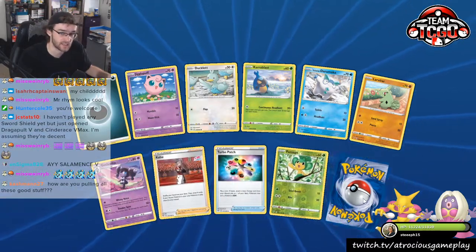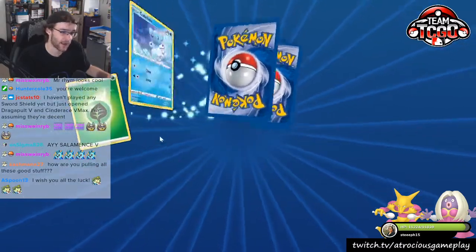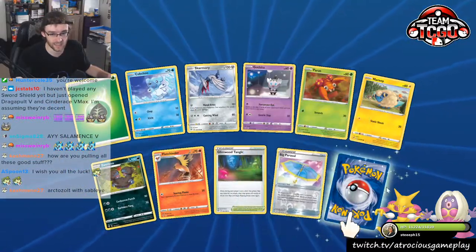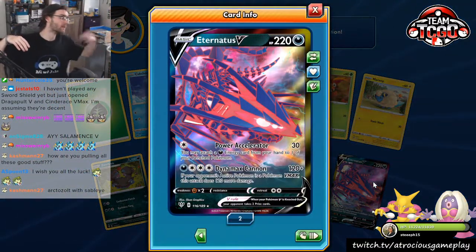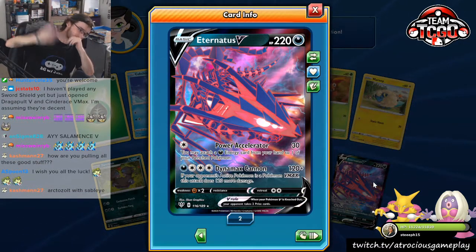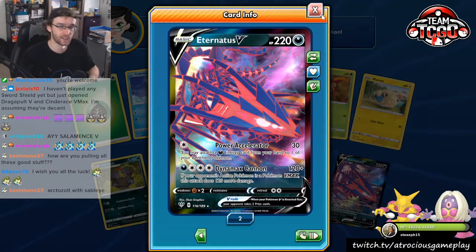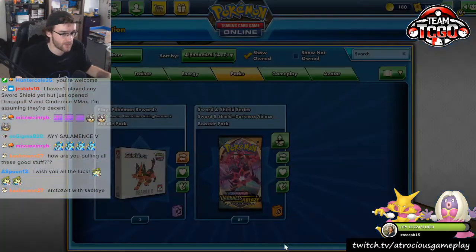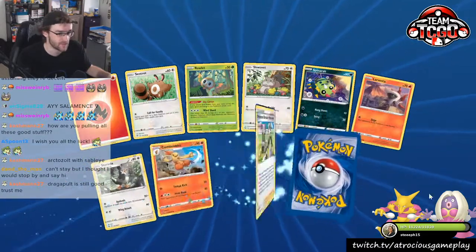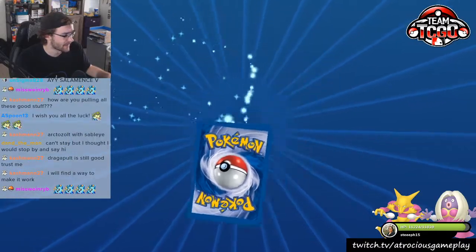A lot of people were saying Dragapult is not actually dead — Dragapult is still a relevant deck. It's an Eternatus, baby! Here we go. Eternatus V — one of the most hyped decks right now. We pulled the V, but we need the VMAX, chat. We need some of those VMAXs. I don't think we have a single VMAX yet.